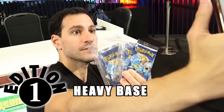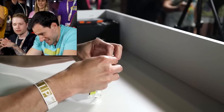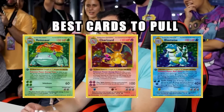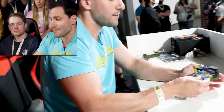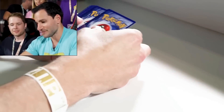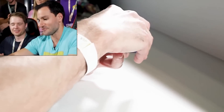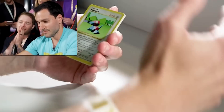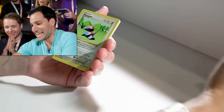Today we are opening up three First Edition Base Set packs. I'm so nervous. By the way, there should be a holographic on the inside more likely than not, but just so people out there know, there could be a chance where there may not be one. Hopefully the cards look real — they look real so far. Imagine three cards. Oh, look at the centering on that right now — that looks beautiful. Sleeves, just in case. Porygon! I can't stop shaking!